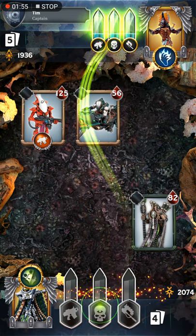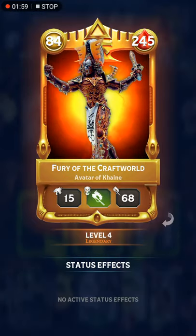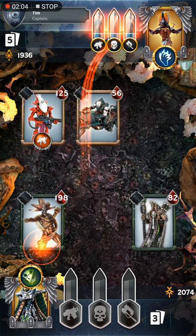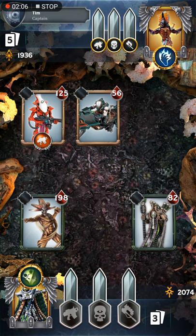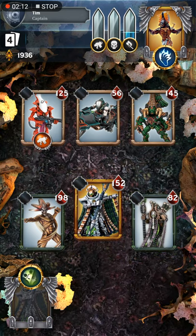We are playing against Eldar, Fury of the Craftworld — level 4, that's pretty powerful. So I'm going to do what people never should do in this game and deploy my warlord first, because I want to show you this little trick he has.